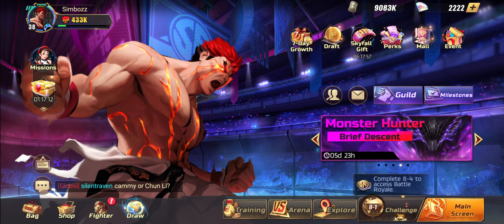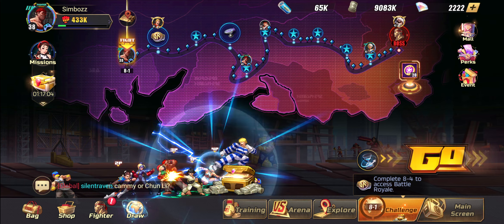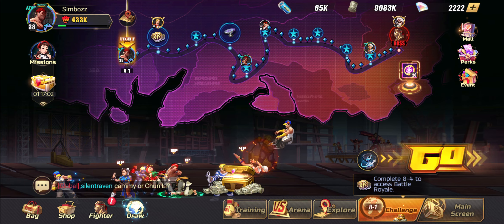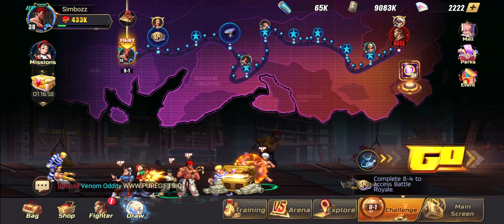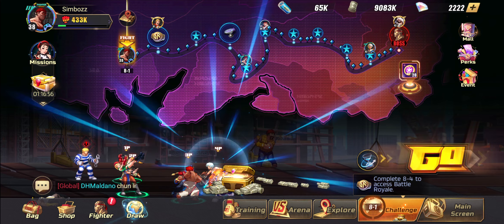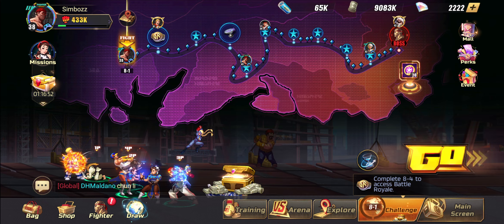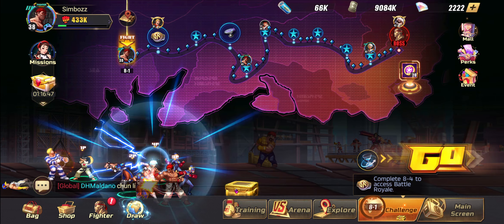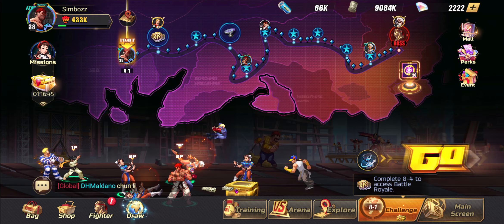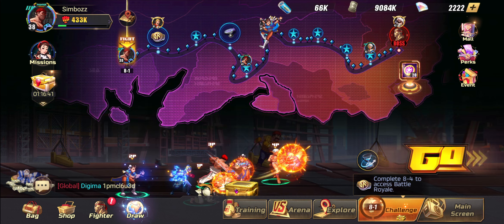If you are one of those currently stuck on Chapter 8 and you can't progress — like you're at a stacking point — your team may not be the right composition or you may lack the right accessories. Let me show you exactly what team I used and what kind of builds and skill order I chose in order to progress through Chapter 8.